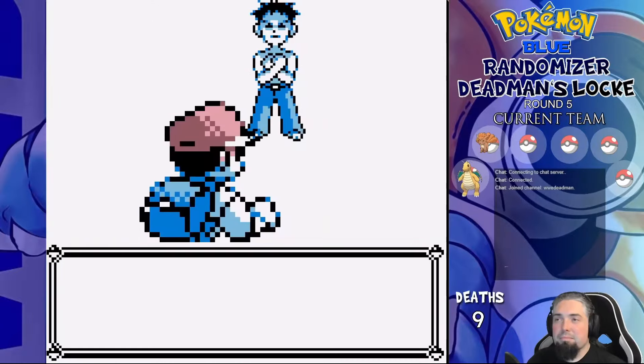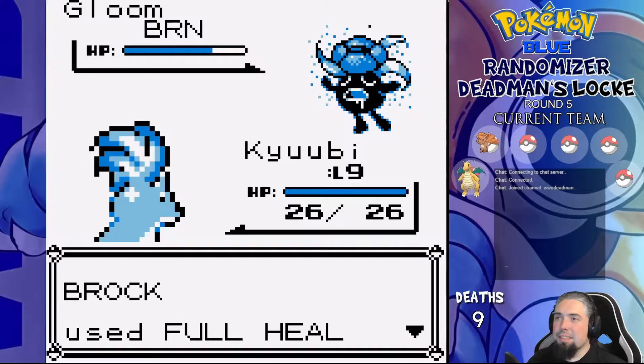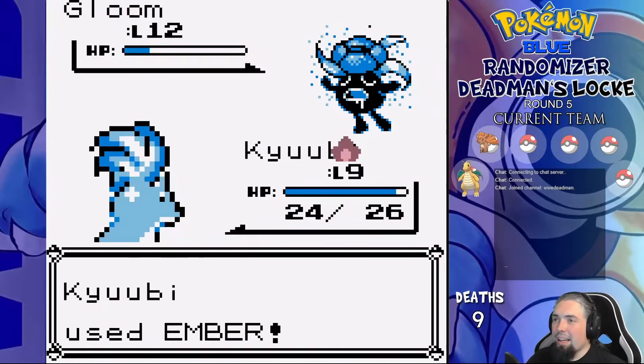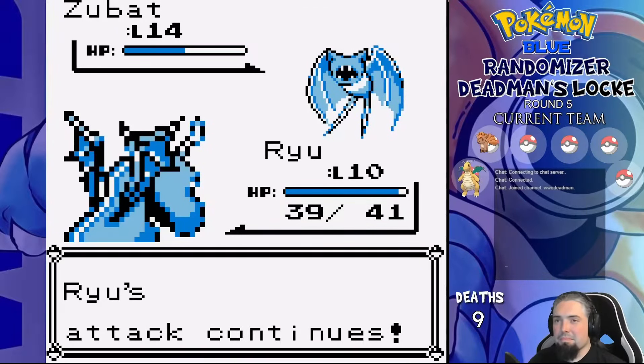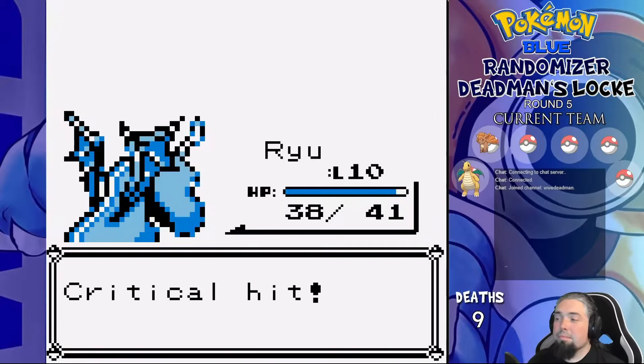Brock leads with Gloom, I send out Kyuubi. An Ember burns right away, he full heals, another Ember burns again, he full heals, and another Ember kills. Zubat is second, so we switch to Ryu and spam Wrap, while he Leech Lifes every now and then. He then confuses us, but we still manage to get the win with Wrap.